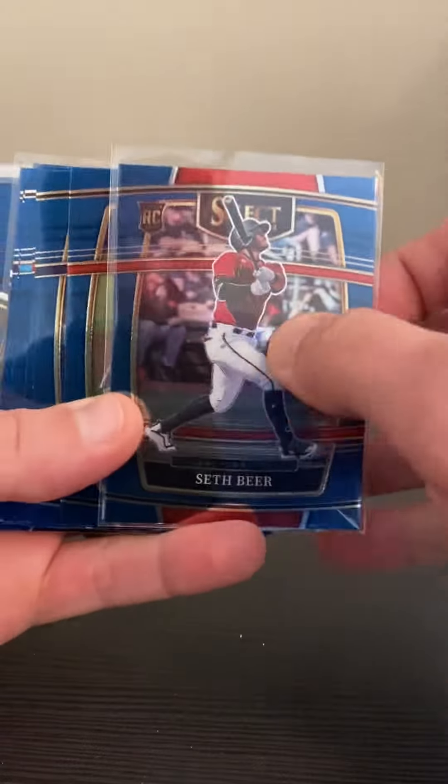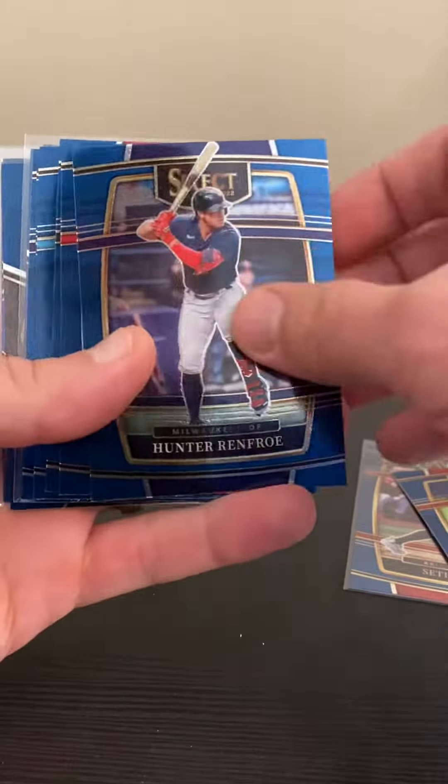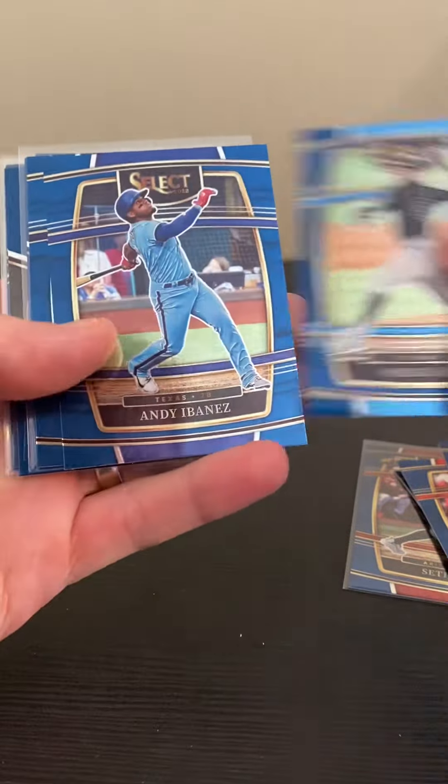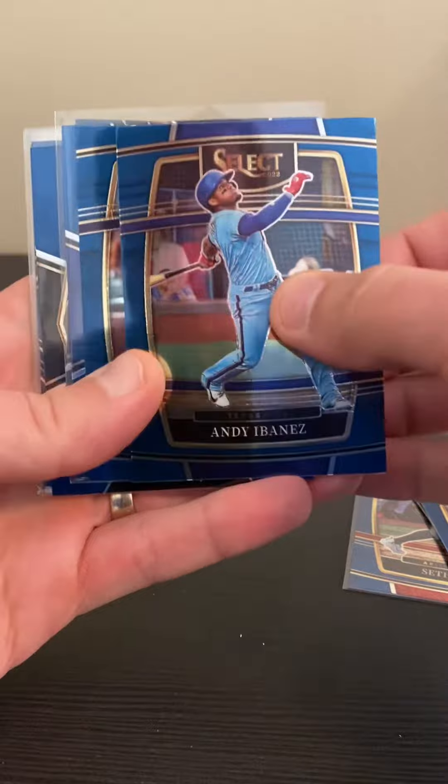Welcome back to the channel, it's Al the Ripper here. I'm gonna give you a quick rundown of this 2022 Select Baseball. I've opened up three blaster boxes total, that's 36 cards in the three boxes.